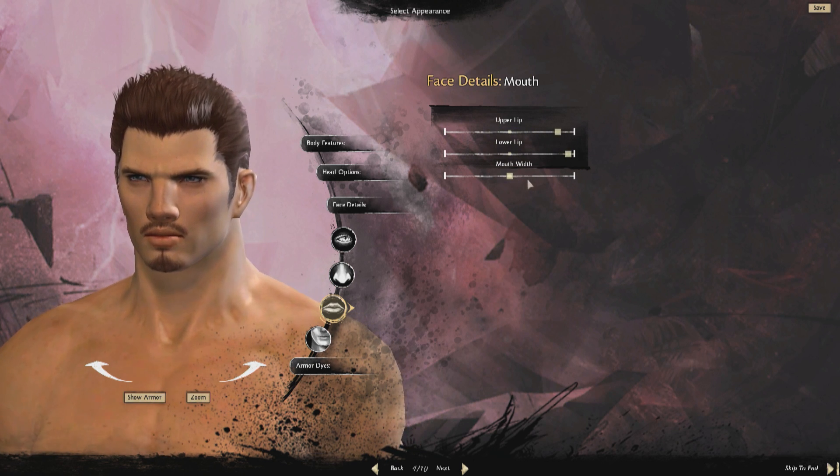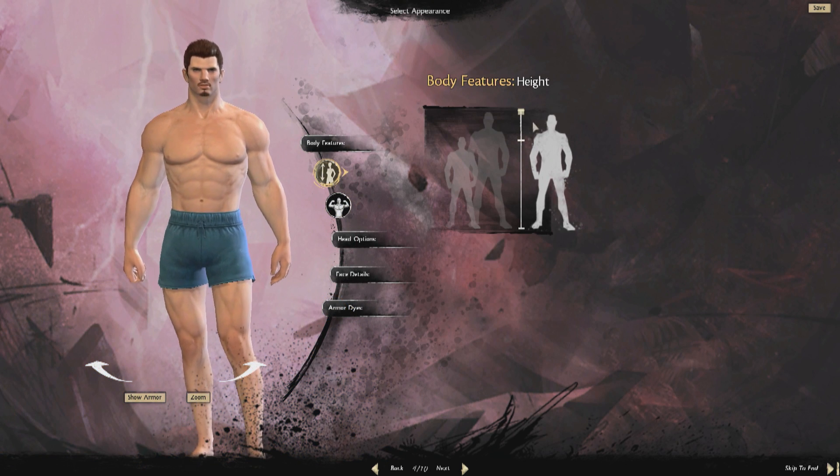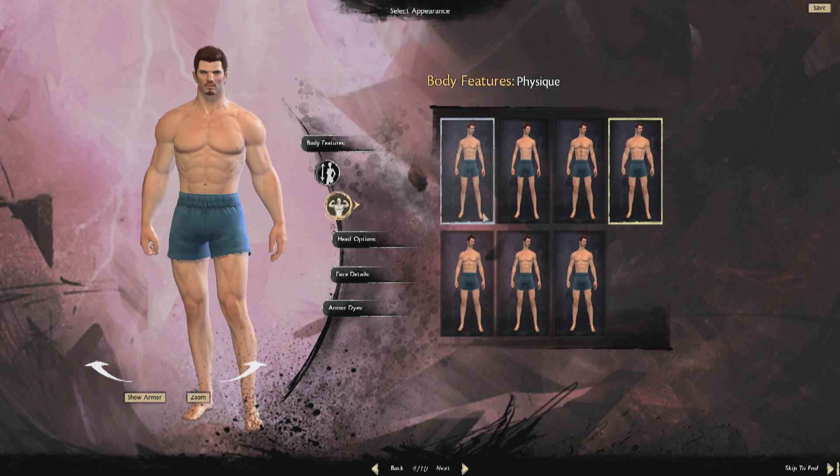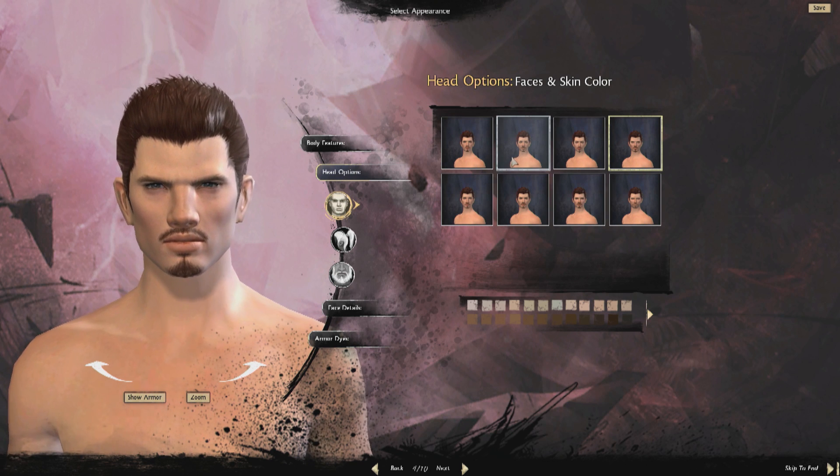We are introducing a new body type system, which will give you choices over what type of physique you want. What you can see here is just a taste, but you can see that you can be skinny and slight, or big and muscular, even hairy or smooth.